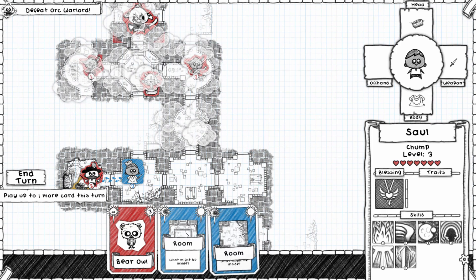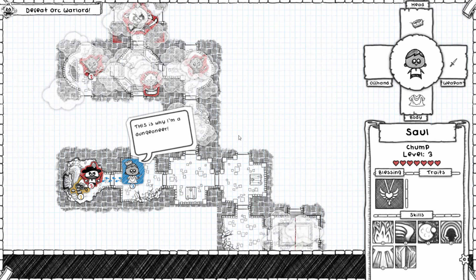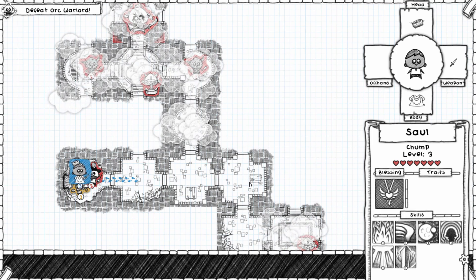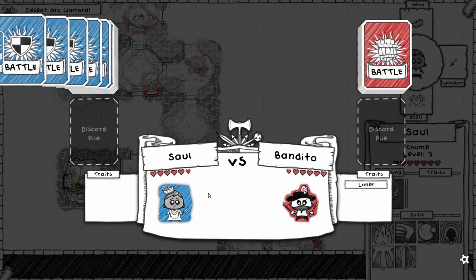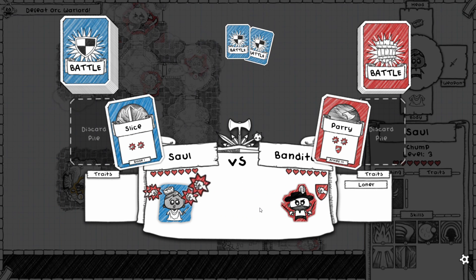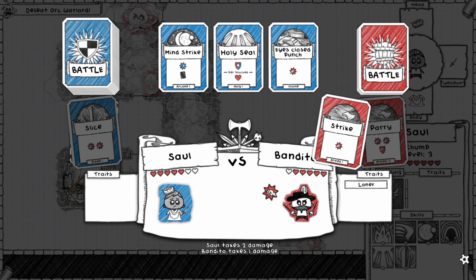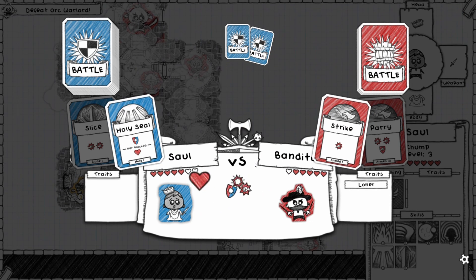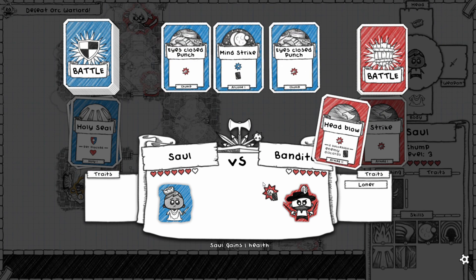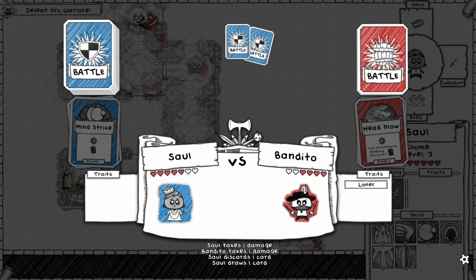I definitely don't want to fight an Owlbear. Let's see how bad could this be. We get one damage and it looks like we can block this and heal — cool. Actually this gets us through the deck a lot faster. Three damage — let's see if this works.